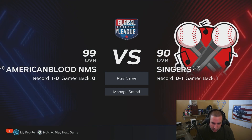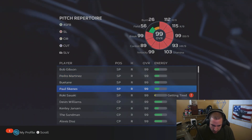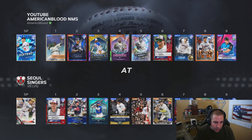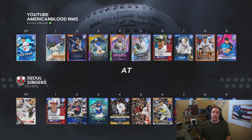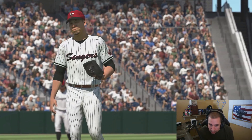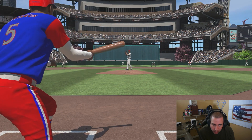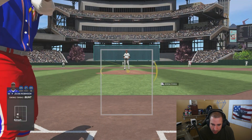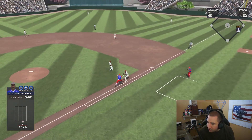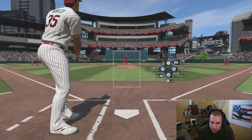We're going to do it on All-Star difficulty - the pitcher doesn't really matter since it's CPU stats. We do hit first which is a bit unfortunate. I'm going to hop into this game and show you guys exactly how long it takes to face 100 batters. It doesn't count when we're hitting, so we're just going to hit quickly - nice bunt Jackie, nice bunt. I'll fast forward until we get to the point where we're actually pitching.